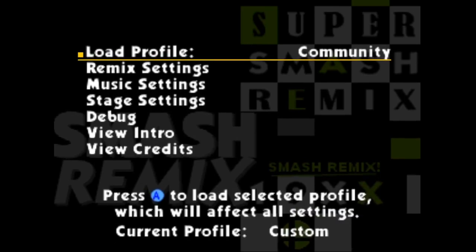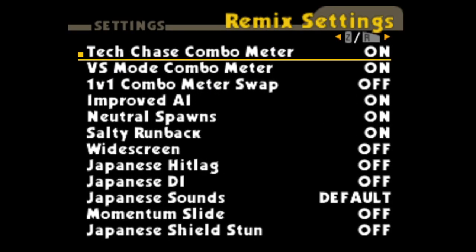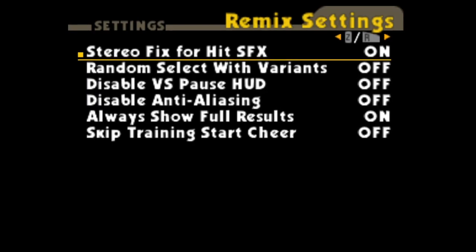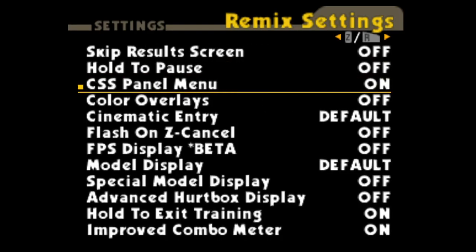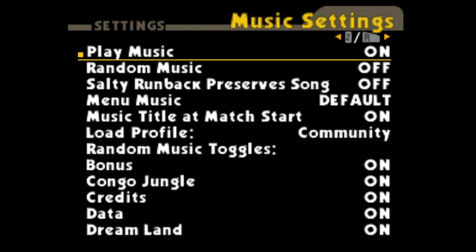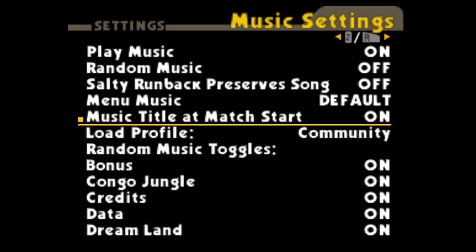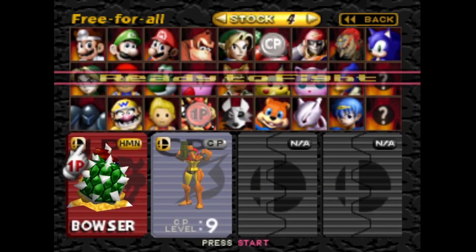A toggle was added to fix a vanilla stereo bug. Menu music value off was added, so you can now mute the menu while still keeping play music on. A toggle was added which restores the vanilla stock mode versus results screen. A toggle was added for skipping the cheer noise at the start of training, so all the training mode warriors doing lots of resets can get into it that much faster.